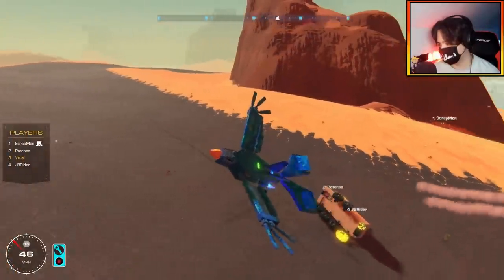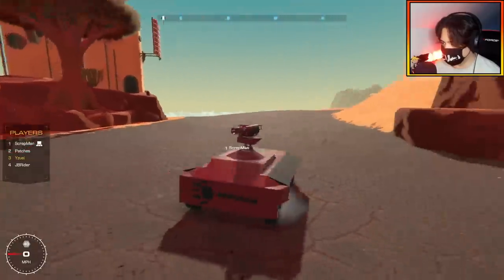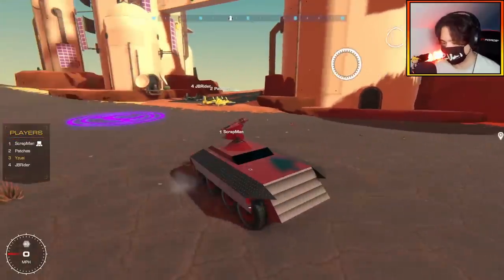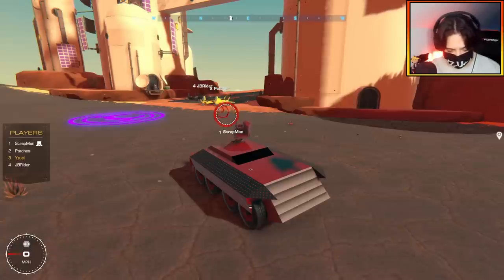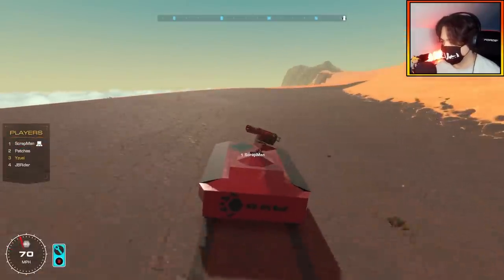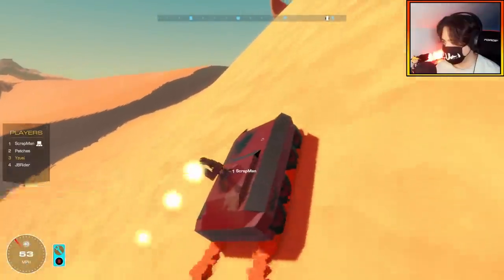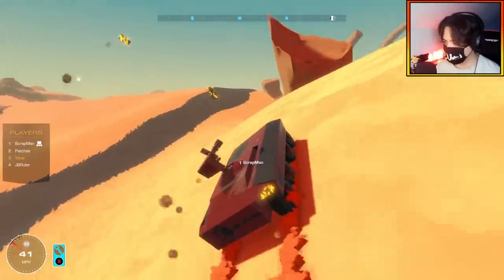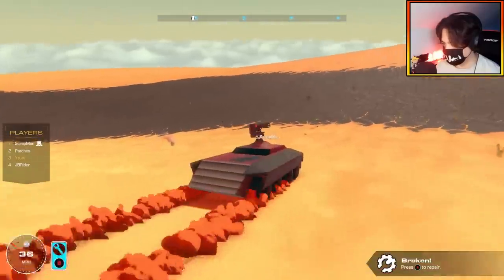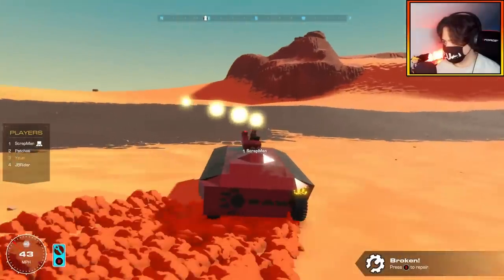The final round: Yuzi drives and Scrapman guns, while JB and Patches bomb. The car has bad traction off-road and struggles early. Scrapman focuses on gunning while Yuzi focuses on driving, calling out positions to each other. Near misses from bombs come frequently. The car pops a tire but keeps moving. JB and Patches are described as their own worst enemy at times.